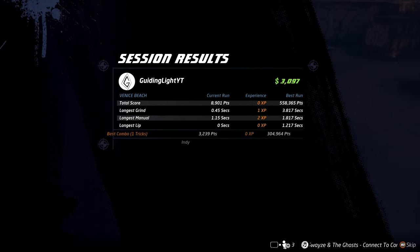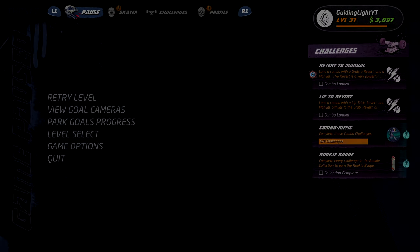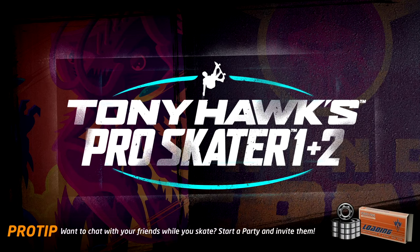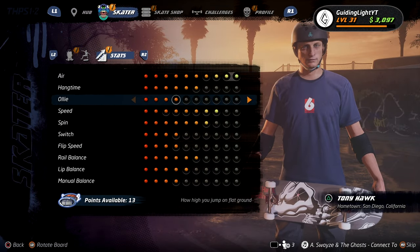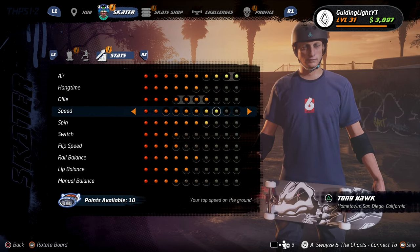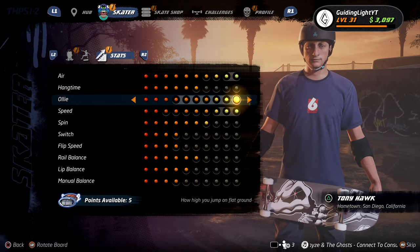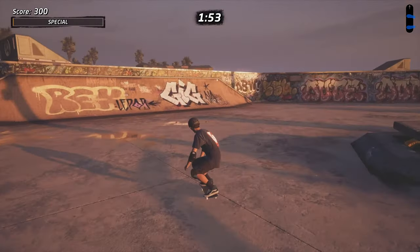In order to make this jump a lot easier, you can go back to the main menu. Depending on which skater you use, you're going to have better stats. At this point you should have a bunch of extra skill points saved up if you haven't really been spending them. Go into any skater and increase your air time, increase your speed, and increase your ollie as much as you can — it's going to make this challenge five times easier.